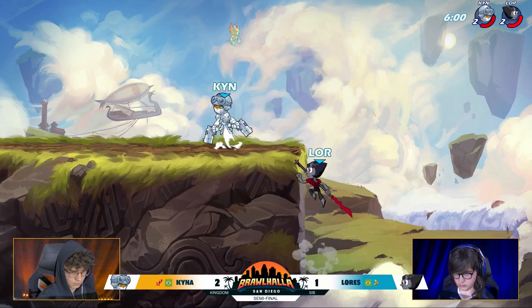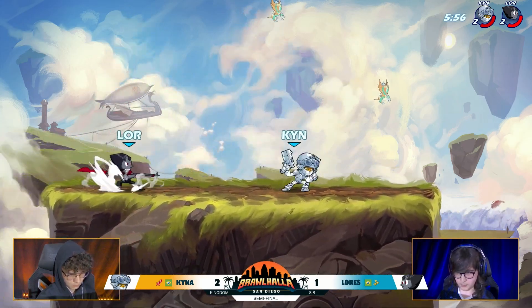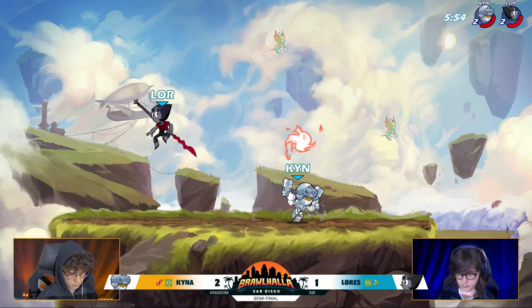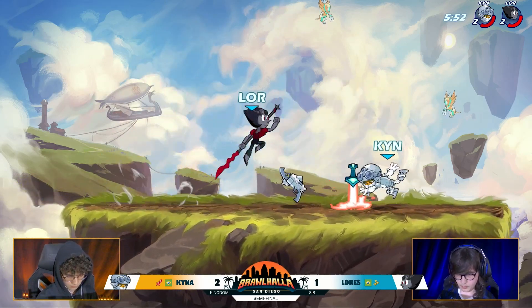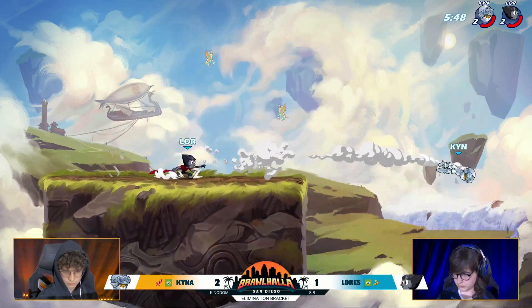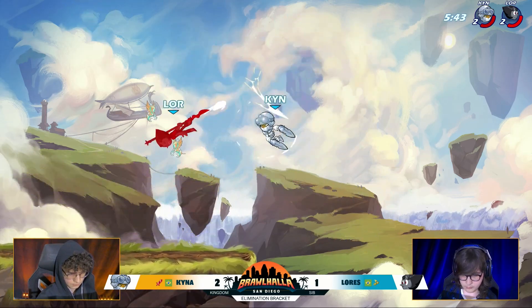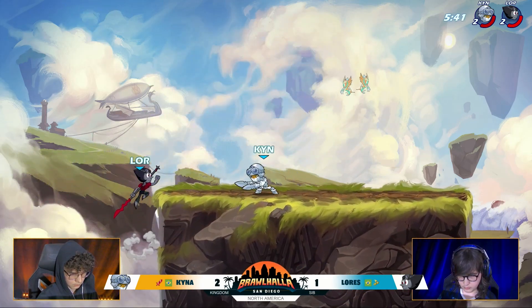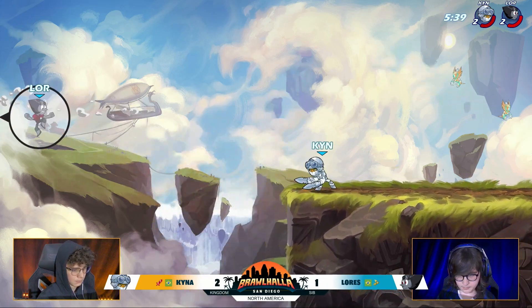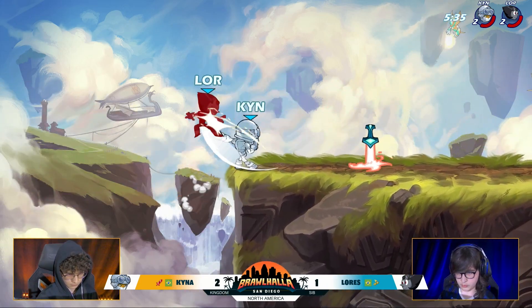Kaina falls down, hits a side air, puts Lorez off stage. I was expecting a side light from Kaina — there he throws one out to kind of punish that down signature from Lorez. He's slow on that punish — it seems like he doesn't quite know how to do it. That doesn't really surprise me since maybe other than Lorez, how many other Kaya players are there in 1v1? Maybe he doesn't feel comfortable getting above, around, and behind it by the time Lorez has finished charging it.